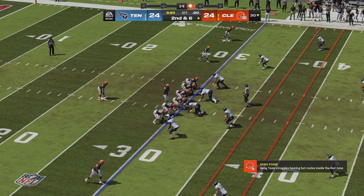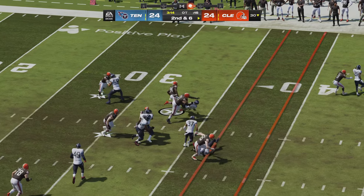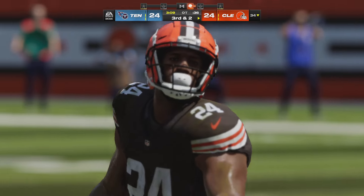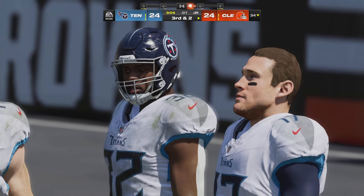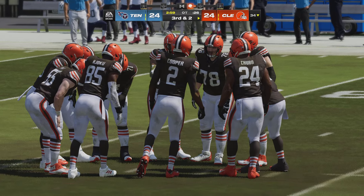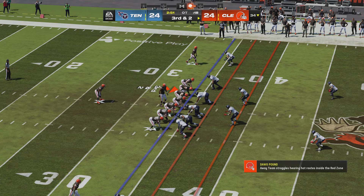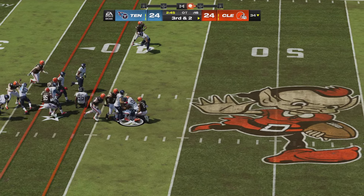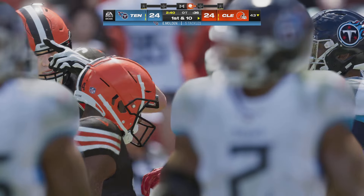Ball on the 30, second and six — Chubb gets the call running left. Two straight four-yard runs steadily working the ball downfield. They're staying right on schedule — first down you want four yards or more to set up the rest of the drive, and they're getting exactly that. They'll run for it — here's Chubb — and he's going to have a Browns first down as the tackle is made.